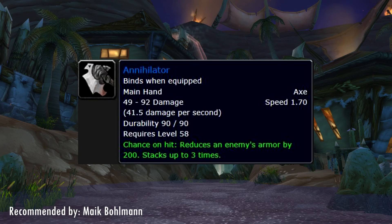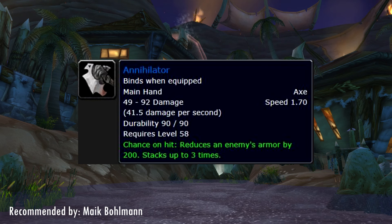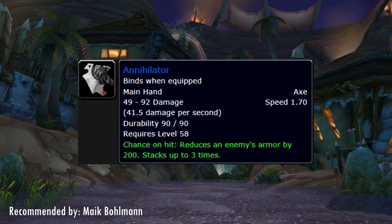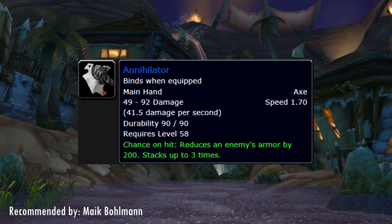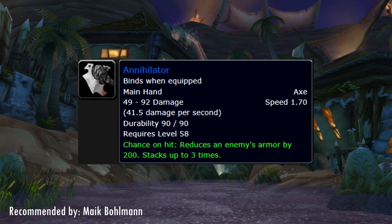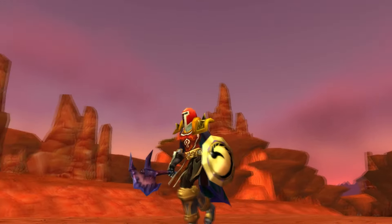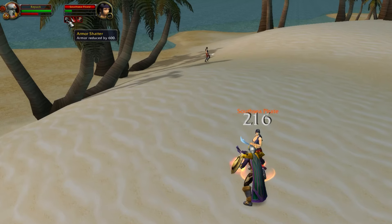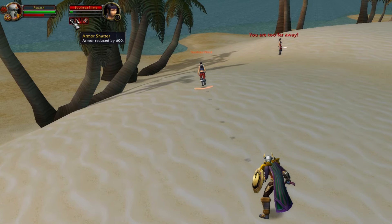Then we move on to the Annihilator, recommended by Mike Bolman — an item crafted by a blacksmith. This is an item I've barely ever seen on private servers, and it's a shame because it's probably one of the best main handers for a tank that is currently off-tanking a boss. Not only does it let you be an active off-tank rather than just a standby, but as an added bonus it adds 3 stacks of 200 reduced armor on the boss. Rogues and well-geared fury warriors can do a lot of damage, and 600 reduced armor on a boss can definitely give their DPS a bump and perhaps make or break a fight. While the price for all the mats is admittedly steep, it's still an underrated item.